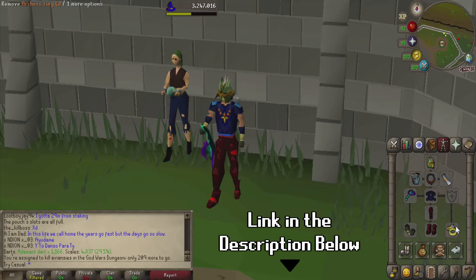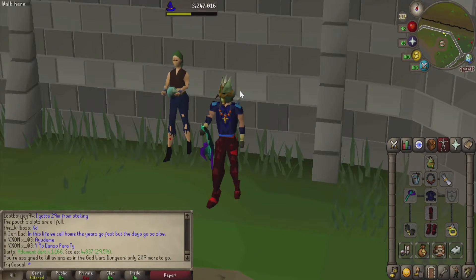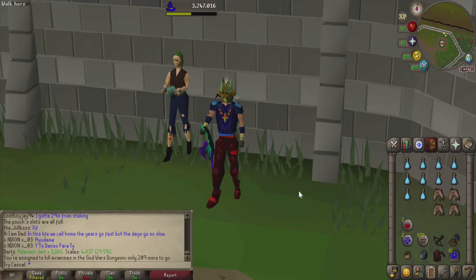I will leave a link down below for which pieces specifically count for which god. So with our gear out of the way, we can move right along to inventory, and there's going to be a lot to talk about here.